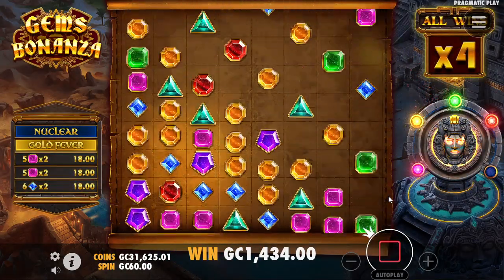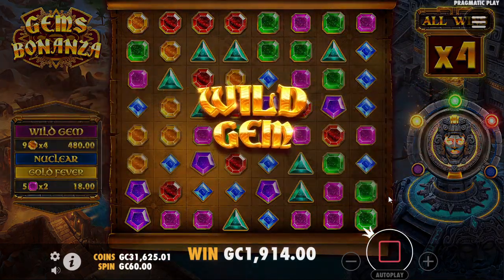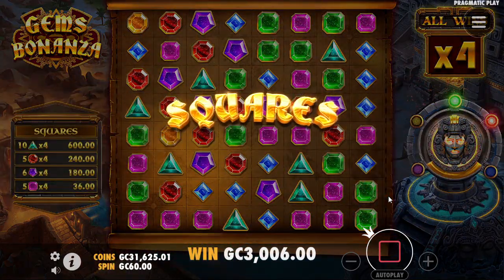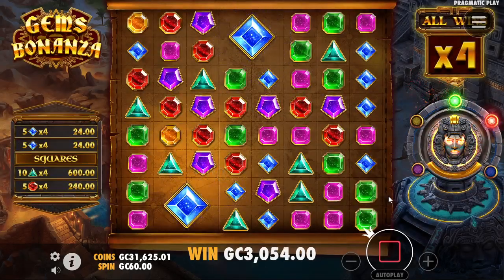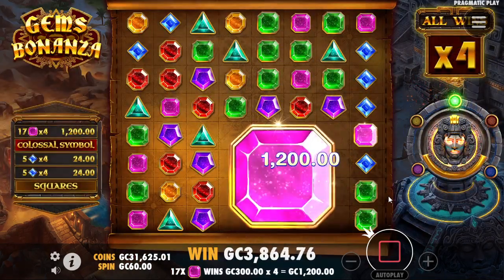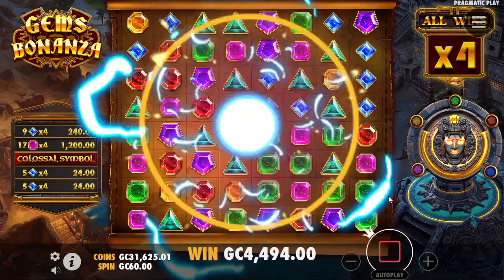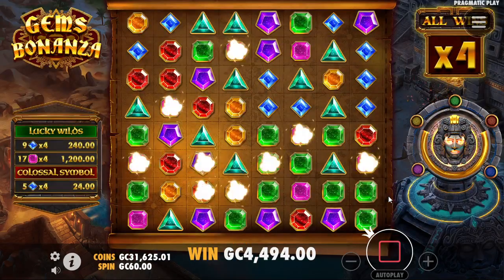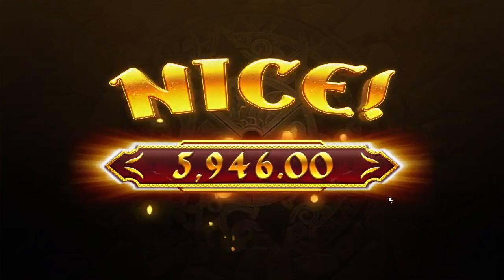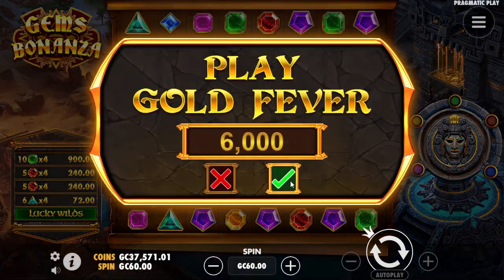Reset the screen again — I almost want to say triangles this time. Not purple — I guess that was the answer I was looking for. Squares are going to come through for us — do something good — sure didn't look like it. Giant colossal symbol — oh hey, it's actually a big colossal but not giant, definitely a good-size one though. Lucky wilds again have to do some work. It's going to get close — could have used a couple extra tumbles there, but 5,946, almost to break even on that 6,000.